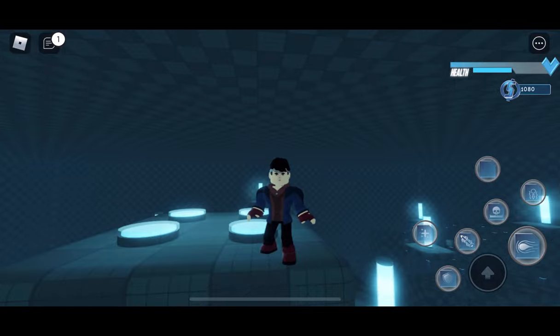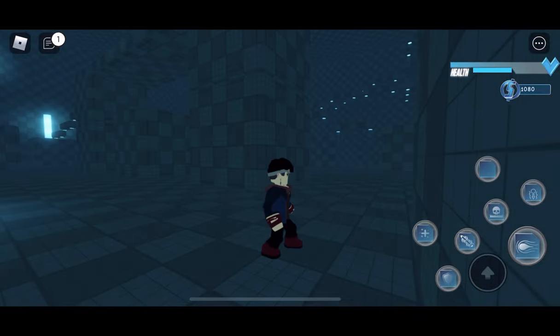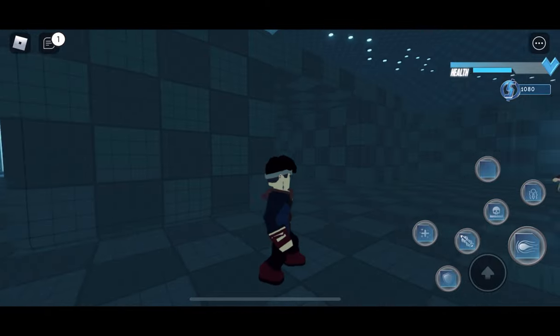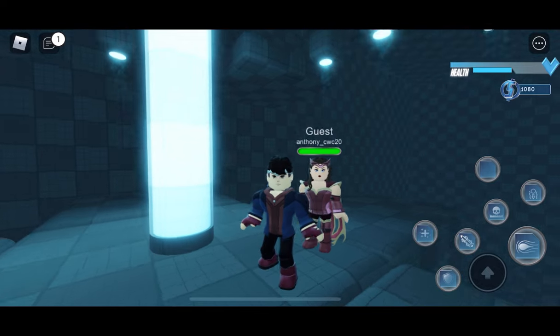The first person I'm going to be showcasing is Wiccan, also known as Billy — he's Wanda's son and he basically has the same powers as Wanda, just a little bit more powerful. Before we get started, you can see they also added an animation for when they fall so they won't take damage, and it just looks stunning — and so does his outfit.